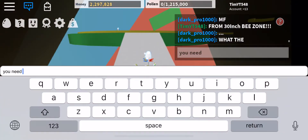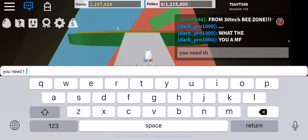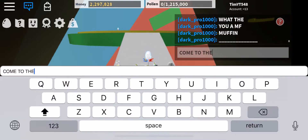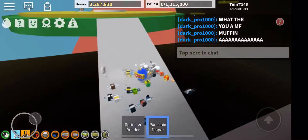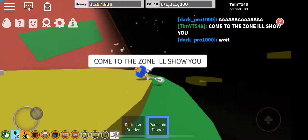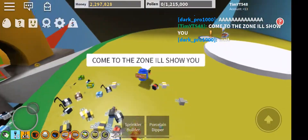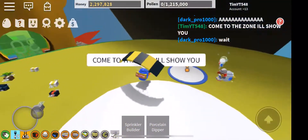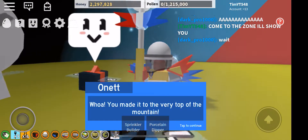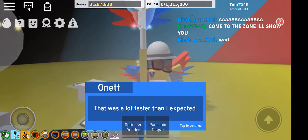You need the good glide to get here. Come to the zone, I'll show you. It's not night time yet, so let's go talk to Onit. Wow, you made it to the very top of the mountain — that was a lot faster than I expected!